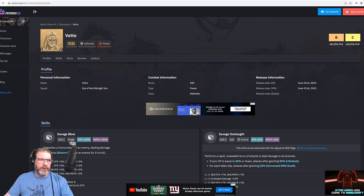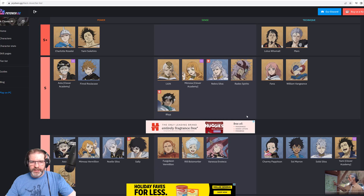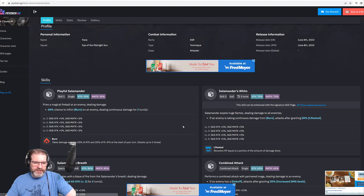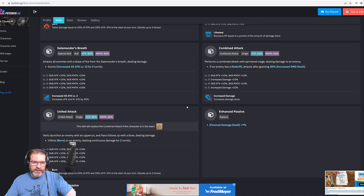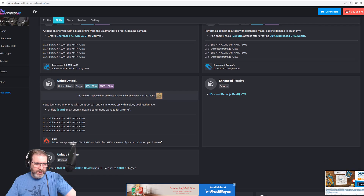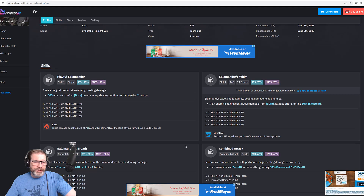When we take a look at Fauna — I think Fauna is cool. She's got burn, she's got Lifesteal as well. Increased all attack level two for two turns. If an enemy has a debuff, they're going to have some damage increased on them as well. She pairs perfectly with Veto. And then she's got increased damage when HP is at 100% or higher. She's a pretty cool character.